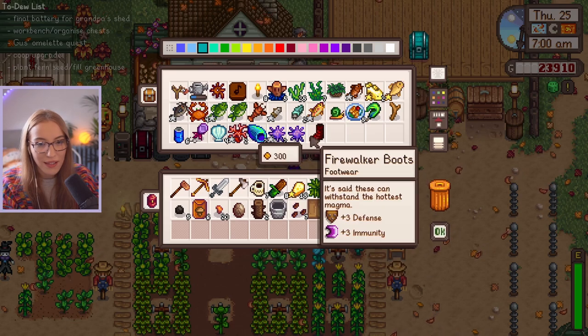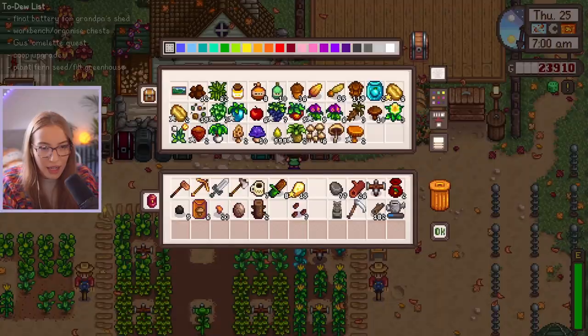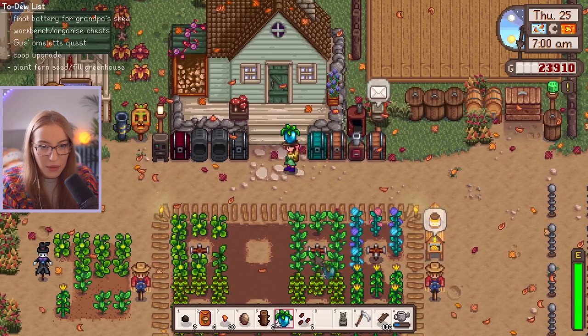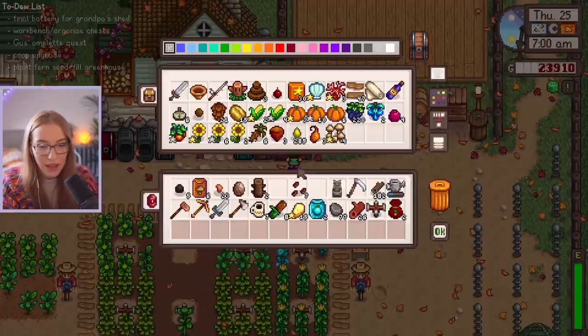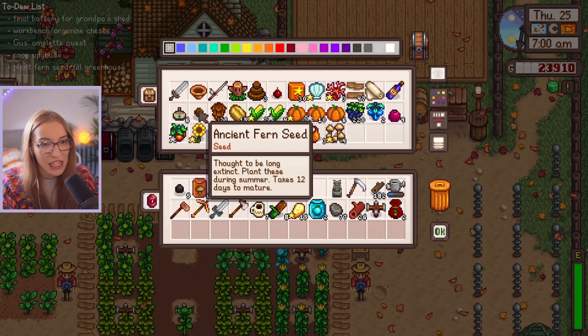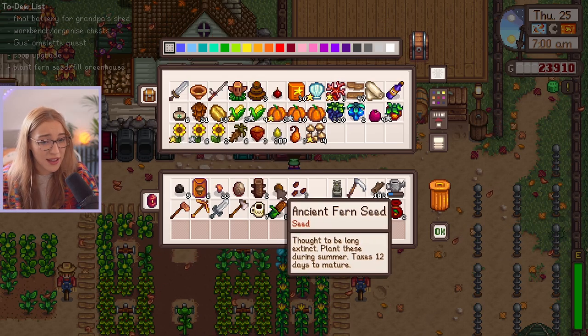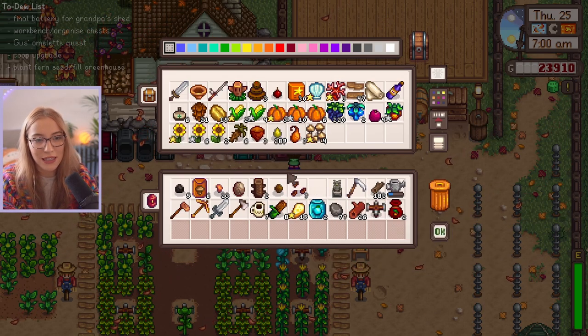We also have our rare seeds to plant in there. I need my watering can and I also have the fern seed — I also have my ancient seeds too. Let me plop this into the seed maker so we can get another ancient seed. We have our ancient fern seed to plant, which I'm really excited for. We found this fern seed in the last episode and now we can finally plant it.